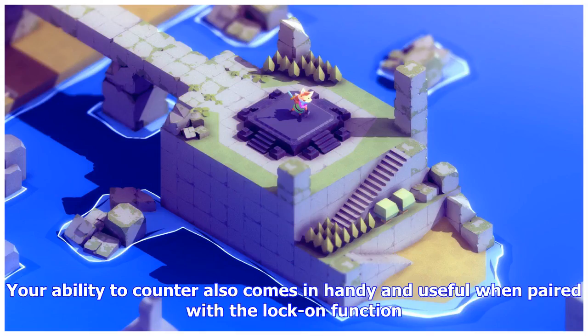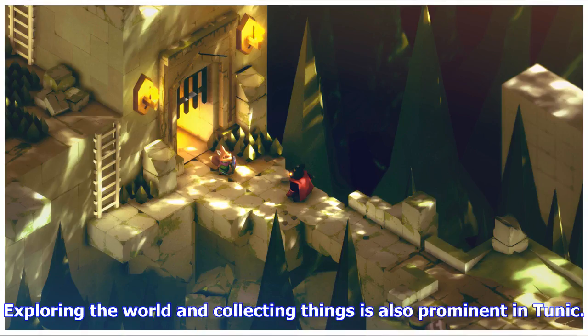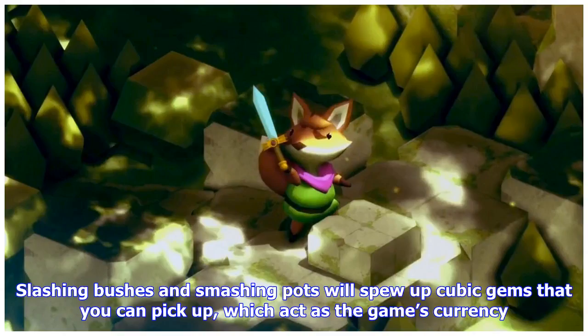Your ability to counter also comes in handy and is useful when paired with the lock-on function. Exploring the world and collecting things is also prominent in Tunic. Slashing bushes and smashing pots will spew up cubic gems that you can pick up, which act as the game's currency.